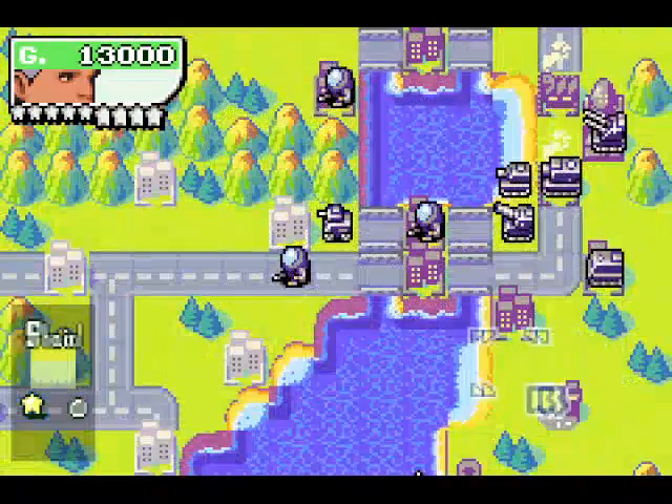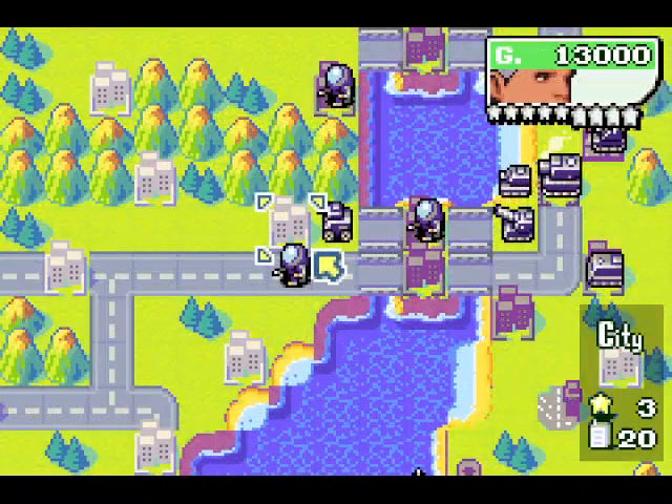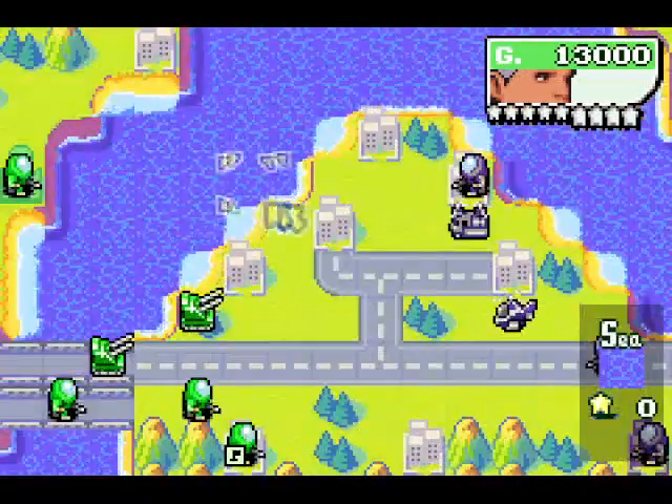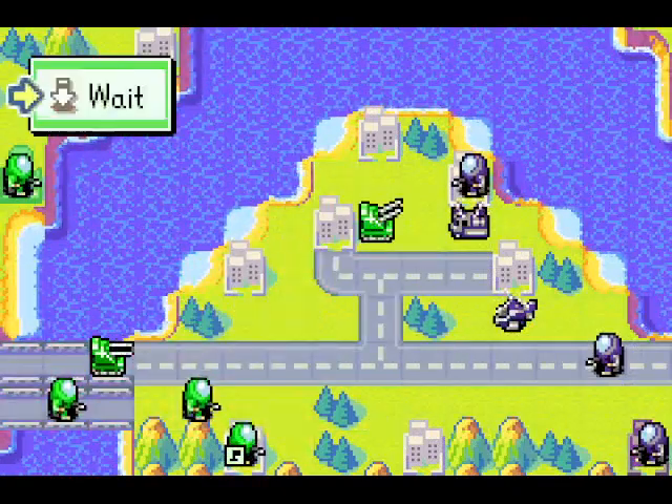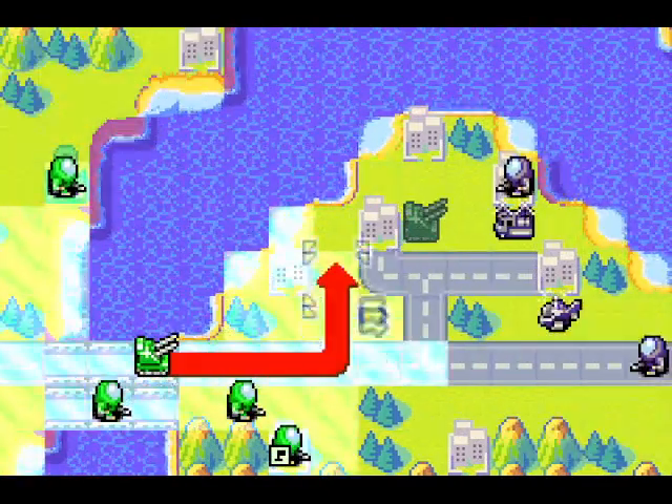And there's a medium tank — it's also gonna head for the south part of the map. I think the reason that happens is because this is technically the closest uncaptured property, and the AI kind of works that way by going for uncaptured properties.